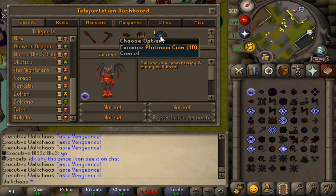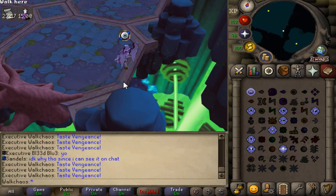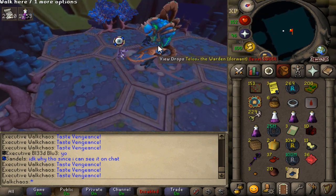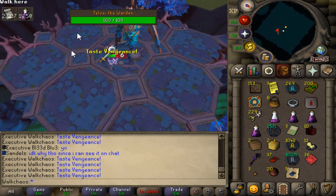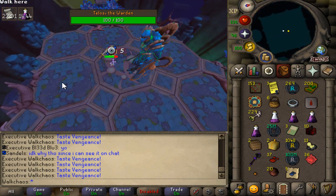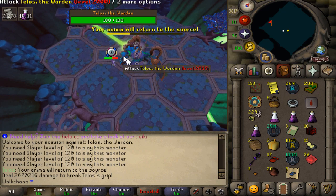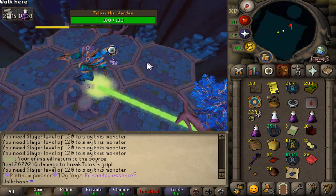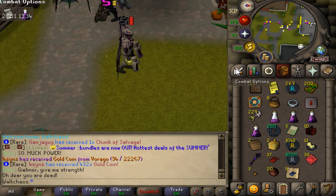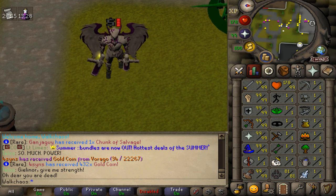Zalcano is also available — you get one billion in cash from it, which is very awesome. Telos is pretty neat too, one of the latest content pieces released on Redemption. This is content you've never seen on other servers, especially custom servers, with different custom animations and custom mechanics — absolutely awesome. Unfortunately, you need Slayer Level 120 to attack this monster. But it looks absolutely nice with some really nice drop tables. As you can tell, for a lot of content and bosses, you need Slayer requirements — so make sure you start running Slayer right off the bat. It's a very OP moneymaker and you need it to unlock a lot of end game content.